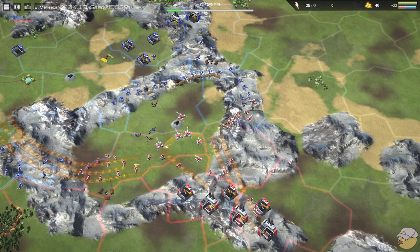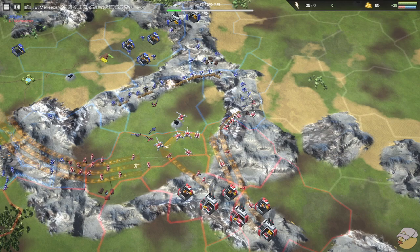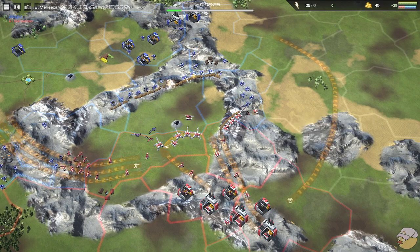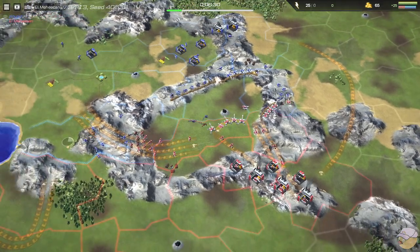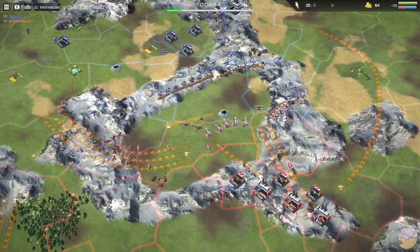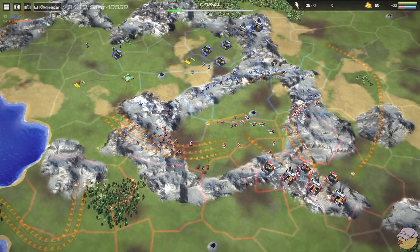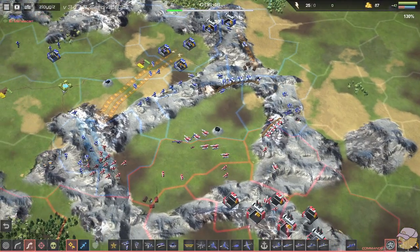It takes dug-in units some time to get situated, and they also have a little bit of a fatigue penalty so they can't just dig in and immediately be the best version of themselves. Clearly red has been able to dig in and is now situated. That defensive line is set up successfully. It's important to check the economy: $3.68 for Mohican in red and $3.80 for Zlo — very close on the eco.